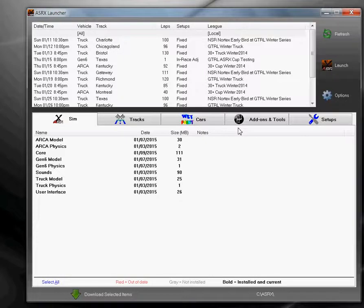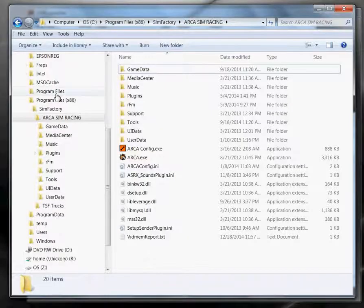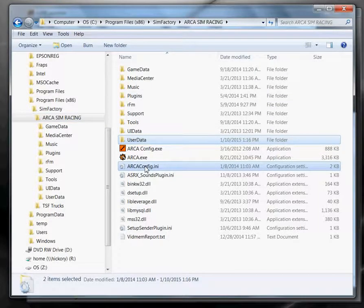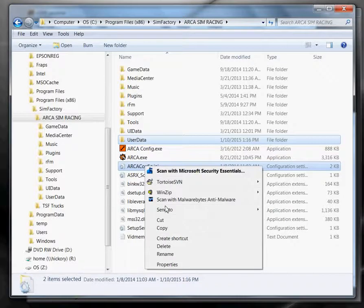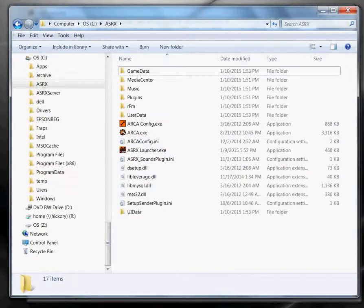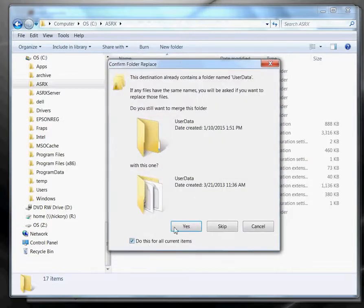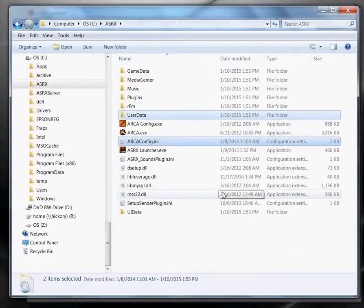Another option is to go to a previous installation that you had of ARCA and copy over your settings. I'm going to do that because quite a few people will use that option. So I'm going to go to a previous install of ARCA, and there are two items I want to copy: the entire user data folder and arcaconfig.ini. I'm going to copy those and go over to my new install folder, which is C:\ASRX, paste them, and when prompted I want to copy and replace everything. This will copy over all my setups and my controller file, so when I get in the game it should work just like it did before.